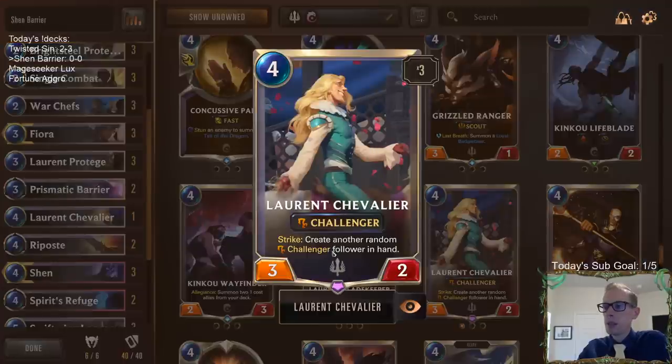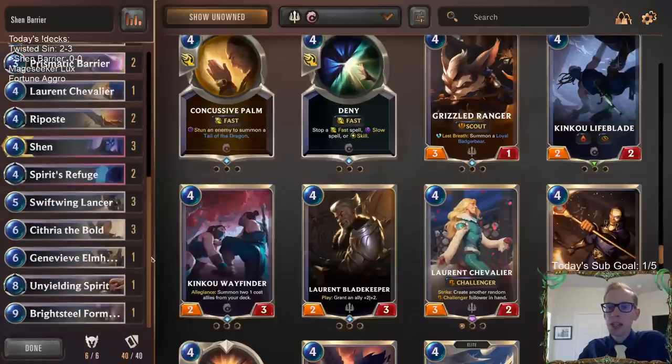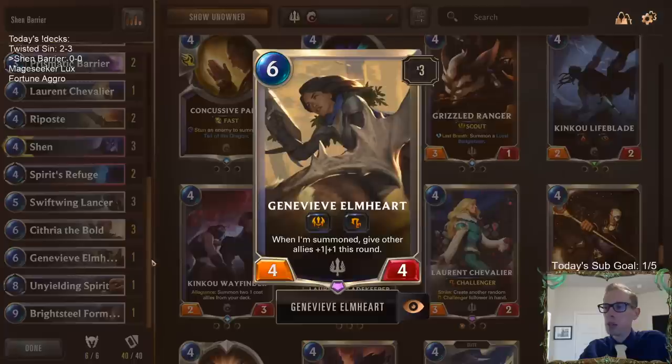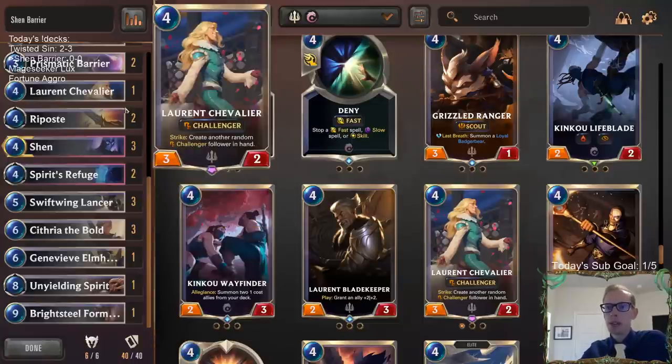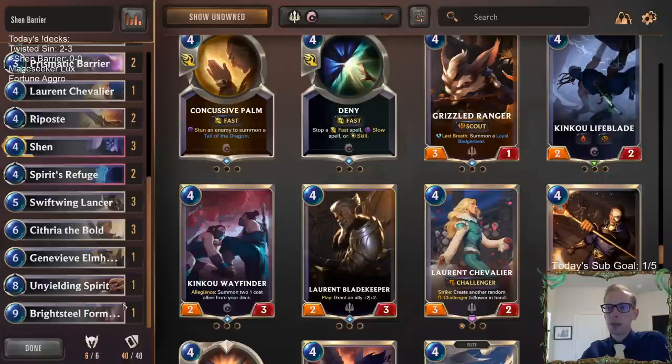We're gonna try out one of these and just see if we can create some other random challengers. And then we're adding into our top end - instead of having those Grizzled Rangers, we're gonna have one Genevieve Elmhart, another challenger that also has Scout and can pump up our team, and then an Unyielding Spirit because that card is pretty good. So we're basically adding some top-end stuff instead of those Grizzled Rangers.